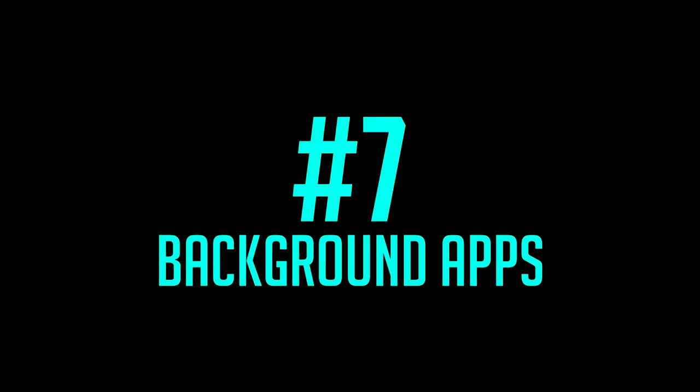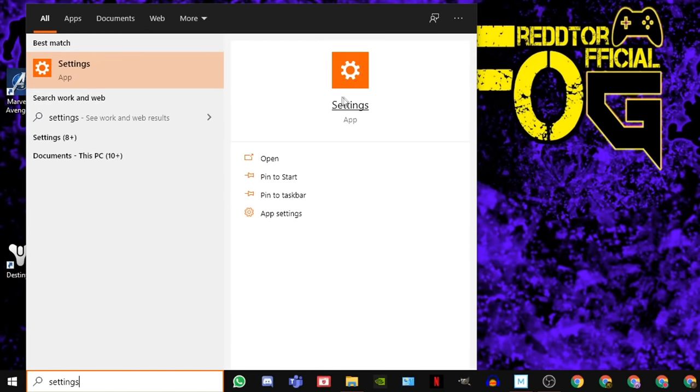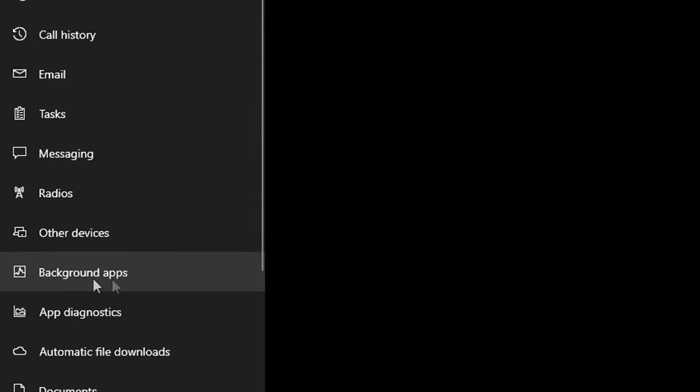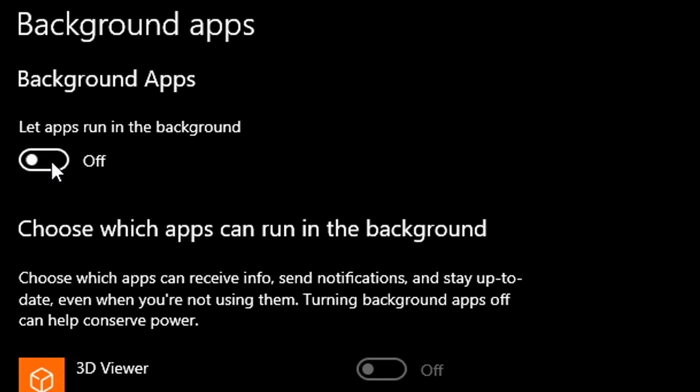Step 7: Background apps. Simply type Settings into the Windows search bar and click the icon, then select Privacy. On the left menu, scroll down until you see Background Apps, then simply switch off 'let apps run in the background.'